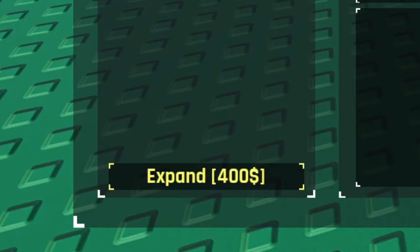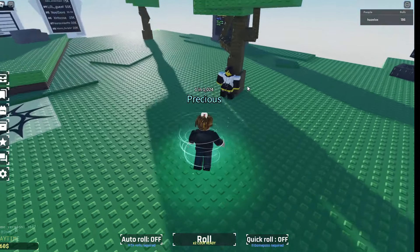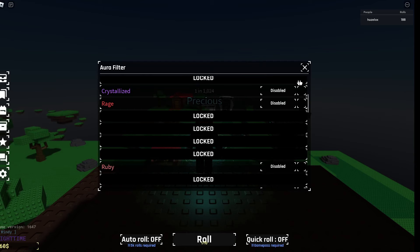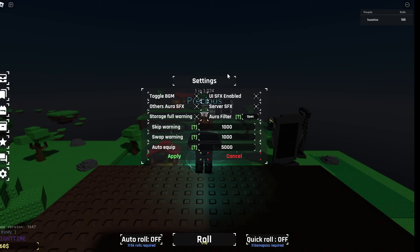Once you get enough coins, you can expand your inventory space, which is good for AFK. There is a quest going on right now, so you might as well just go claim it and you'll get something out of it. These settings do basically nothing, so I recommend just not doing anything with them — your game won't even change.